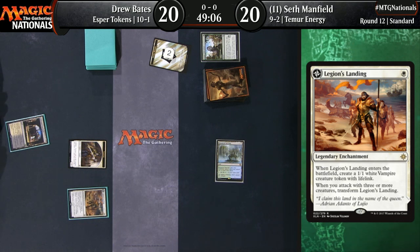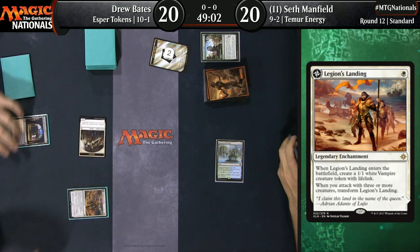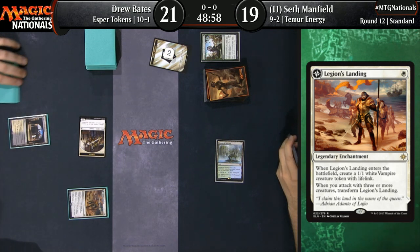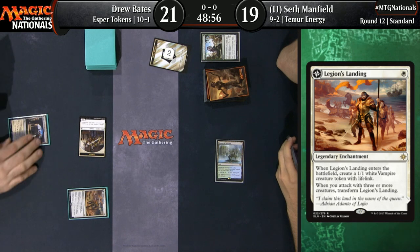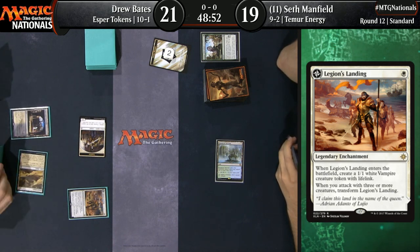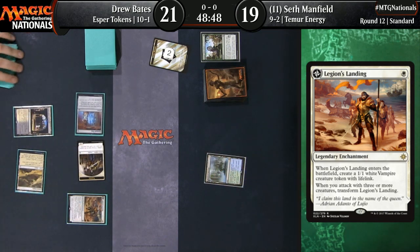Can you talk about the decision to include green over blue? People are playing blue for cards like Search for Azcanta, whereas the green version basically just splashes green solely for Vraska, Relic Seeker. And Vraska is really, really powerful with Anointed Procession making multiple tokens — great at making those Treasures. Vraska instantly jumps up to eight loyalty, so if people are being more aggressive, it's really hard to get that Planeswalker off the battlefield.